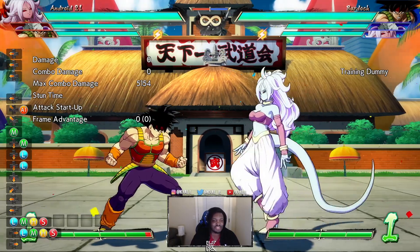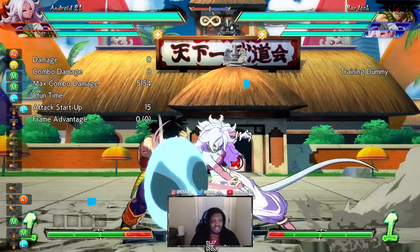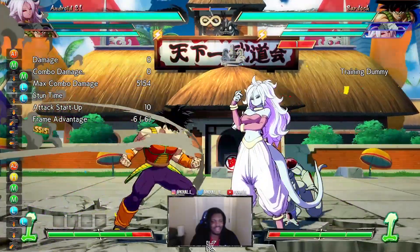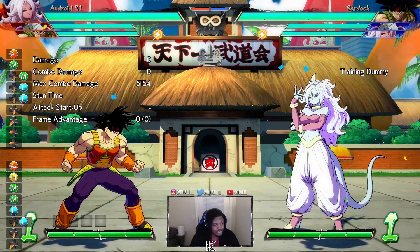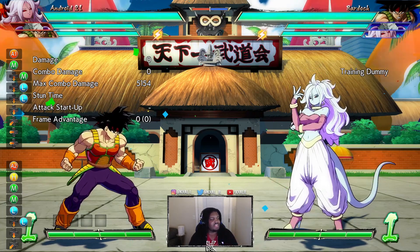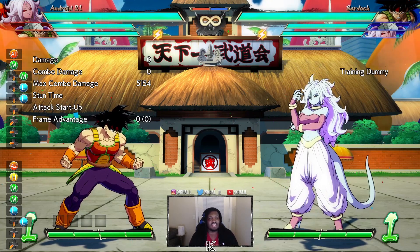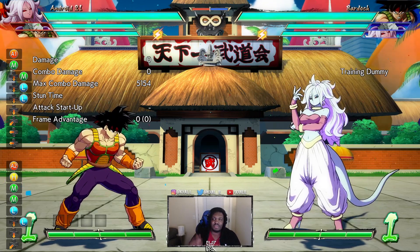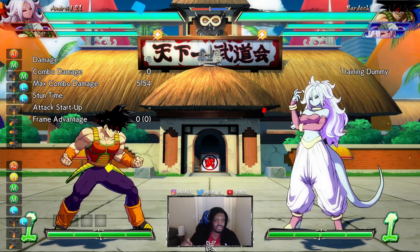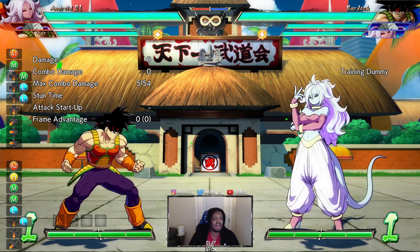Some assists have higher blockstun so you have more leniency. Some have different pushback so you won't want to do the H. Sometimes you can just go straight into a jump cancel after the M buttons. For my team I have Frieza and Bardock, and Bardock's pushback necessitates that I do the 5H in that situation to set up my 50/50 in sparking. Take it to training mode, practice what timing you need with your assist, and you will be maximizing your sparking activation — which is really important.